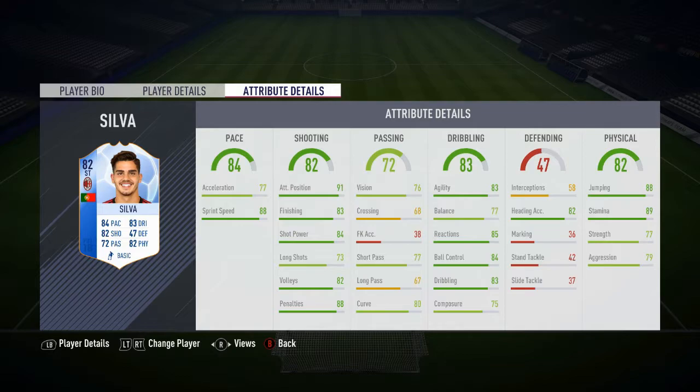Stats-wise: 84 pace, 77 acceleration, 88 sprint speed — that's such a good stat to have. It does mean it takes him a bit longer to get to his top speed, but as soon as he gets there you are blazing with that 88 sprint speed.